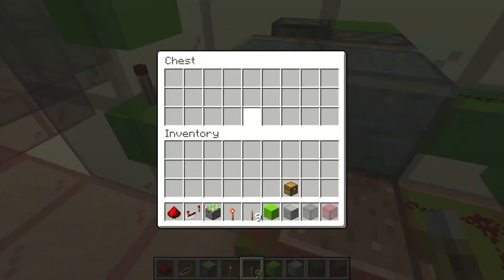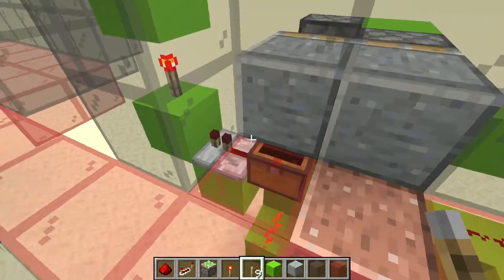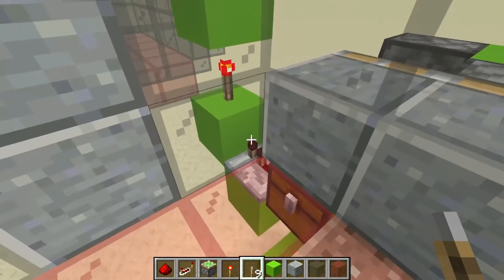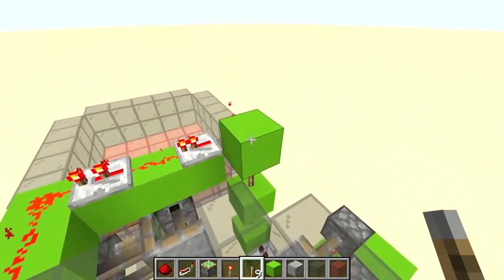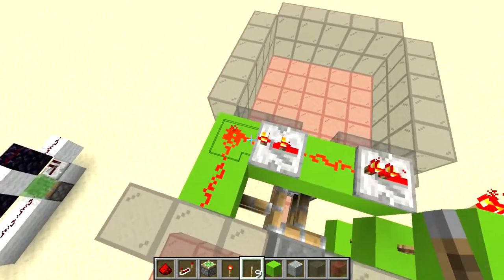And as you can see here, this is a trap chest, not a normal chest, which will give off a redstone signal. That redstone repeater did activate and then deactivated this torch, which reactivated this torch, which deactivated this torch, with this powering this mechanism right here.